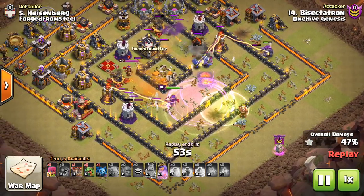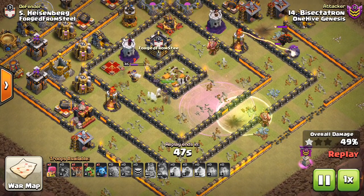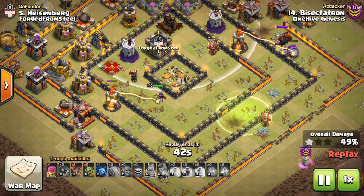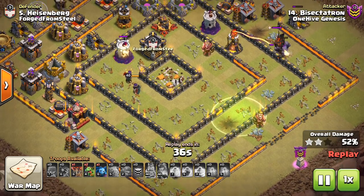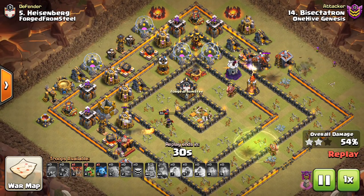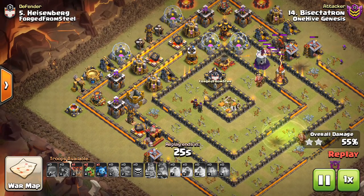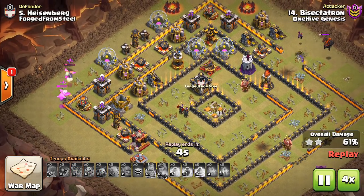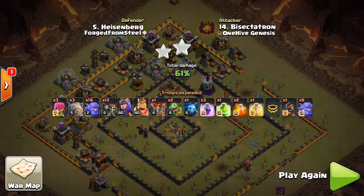The Heal Spell didn't actually do that much, and there weren't any giant bombs I was afraid of by the Town Hall. This Queen right here gets a lot more value than I thought — I was expecting the Eagle Artillery to lock onto her, but it can't quite reach, so she picks up a few more buildings before going down. Very cool. Had a few troops to snipe those buildings, taking advantage of the Golem tanking the Lava Hound. Baby Dragons did their job — got four buildings from them, and that Minion finishes off one more for 61%.